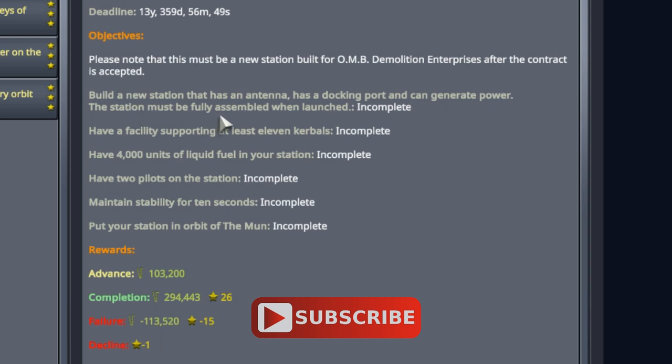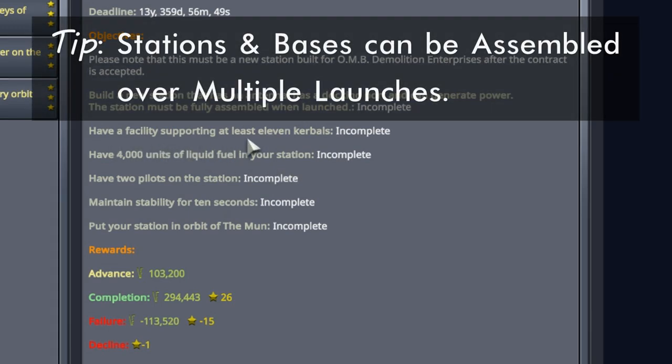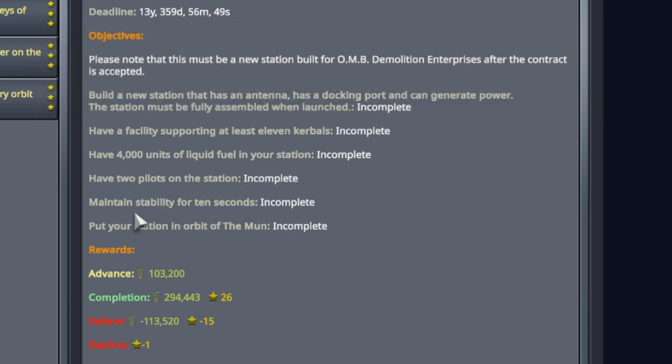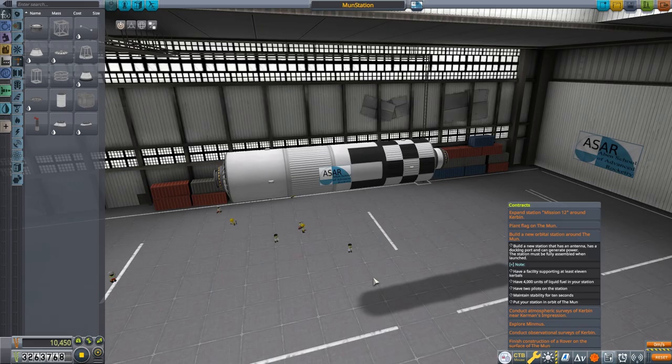The station must be fully assembled when launched. I got some very useful comments last episode letting me know that this point is only in reference to the previous point — in other words, only the antenna, docking port, and power generation need to be all in the same vehicle. The short of it is that all the rest can still be done in multiple modules. We have to be able to support at least 11 kerbals, have two pilots on the station, maintain stability for 10 seconds, and have the station in orbit about the moon.